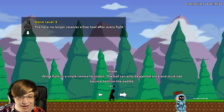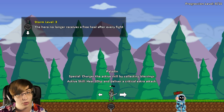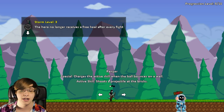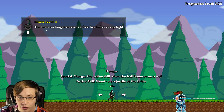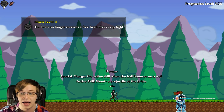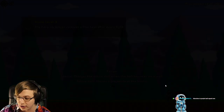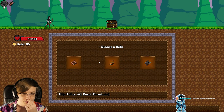Shade's unlock condition: win a fight in a single combo — the ball can only be ejected once and may not bounce back on the paddle. And we're trying to unlock that with the Cloud Relic. We're going to play the Ranger because we could try to do that as well. We're on storm level 3, the newest difficulty — the hero no longer receives a free heal after every fight. That is crazy.